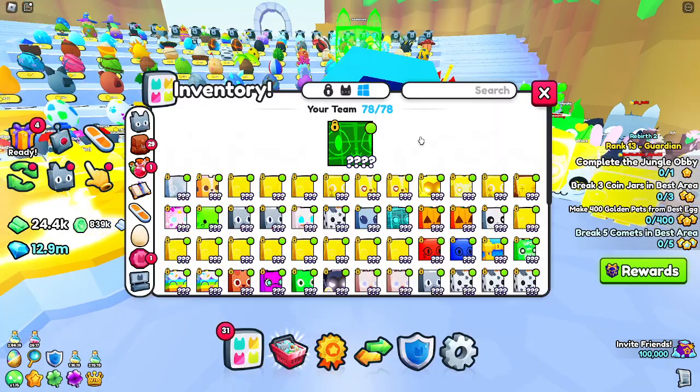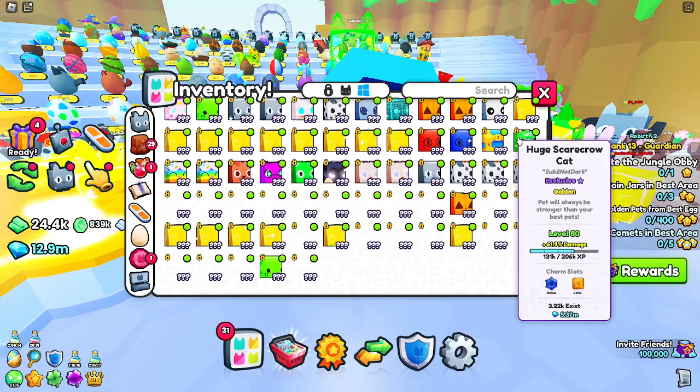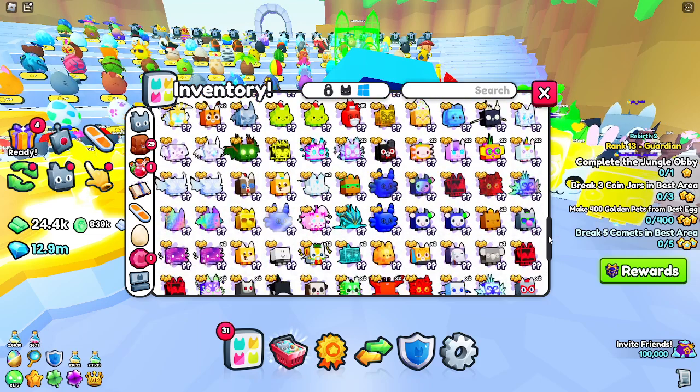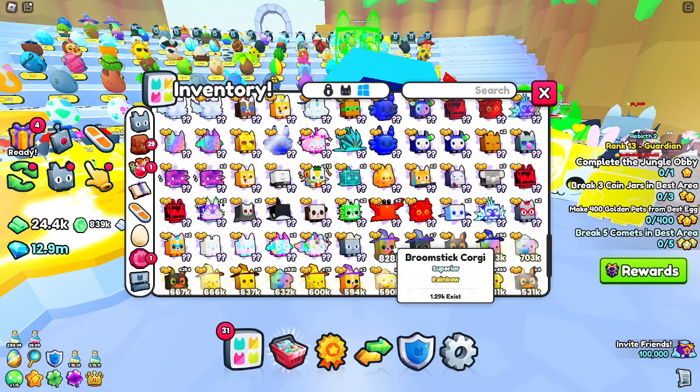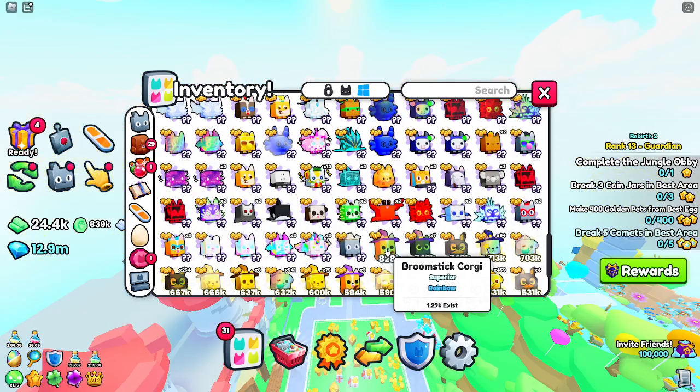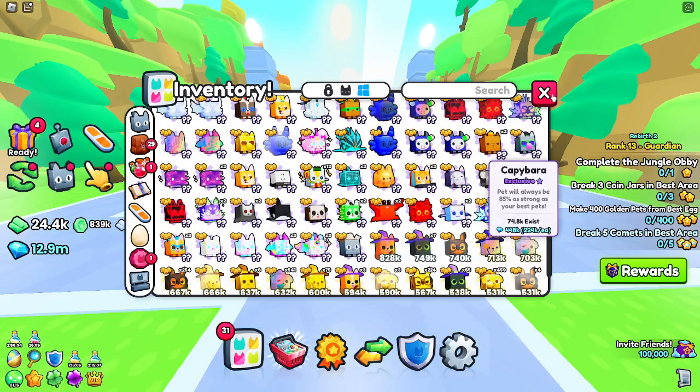I've actually been opening up some eggs. If we go to my inventory and scroll down, you can see that my best one is the Broomstick Corgi — it's a rainbow. Only 1.2k exists. It does 828,000, so the new pets are pretty good.